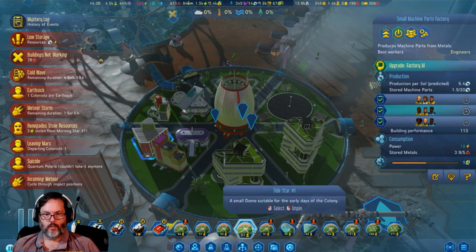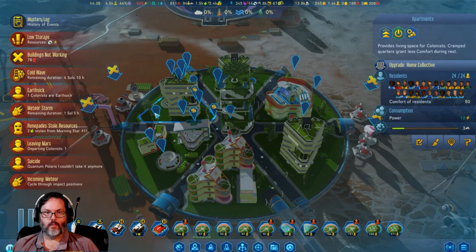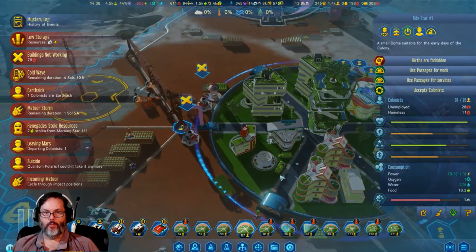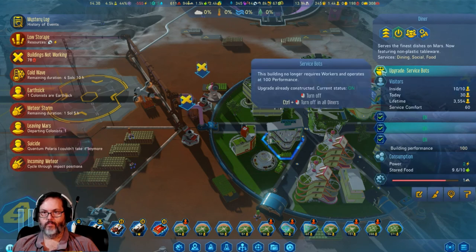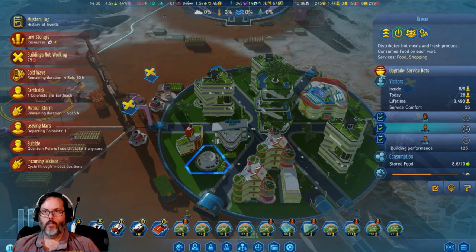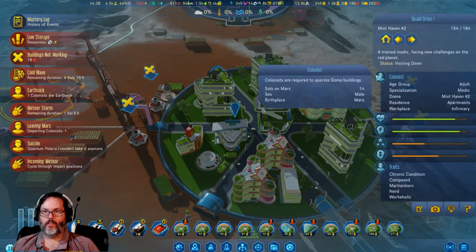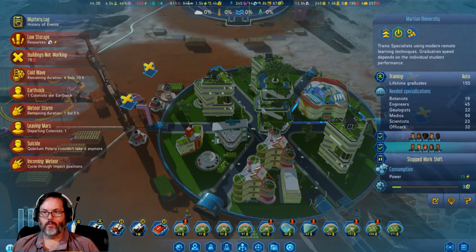This one has a garden in it. 28 unemployed. I'm going to turn that off for everybody and we'll go ahead and open a third shift if they want it.